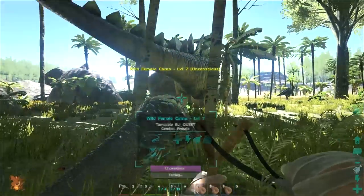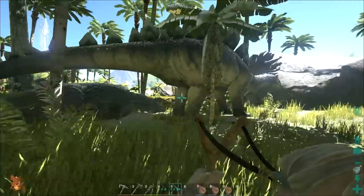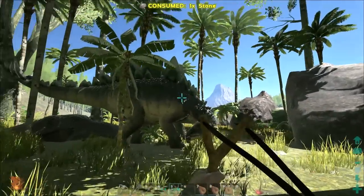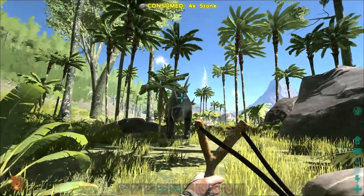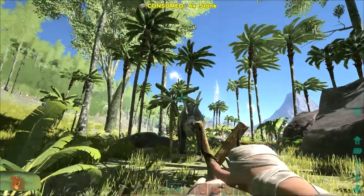What level are you? Level 7? It's a female Carnot - okay. I wonder if it's worth it to knock out the Stegosaur while we're here too. Let's do it. I'll come back once the taming's all done - actually, I'm going to call this the end of the episode. See you all next time and hopefully we'll have some new pets.